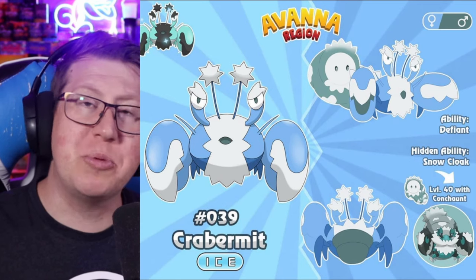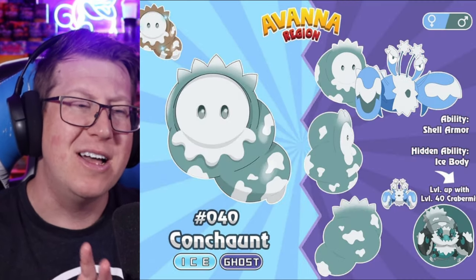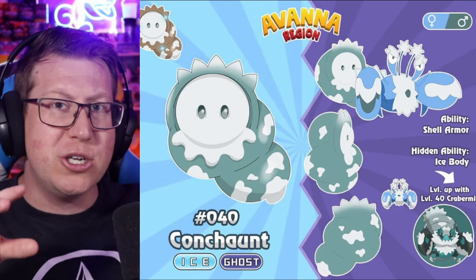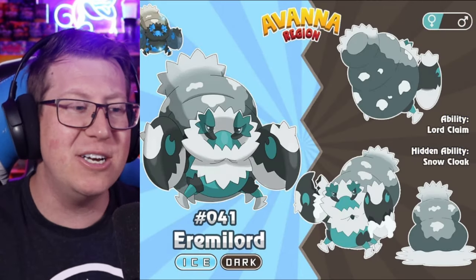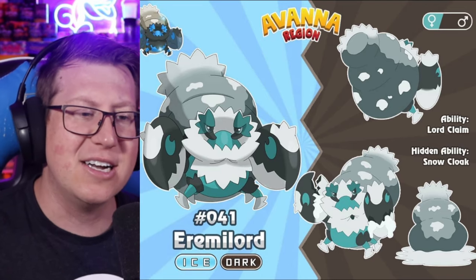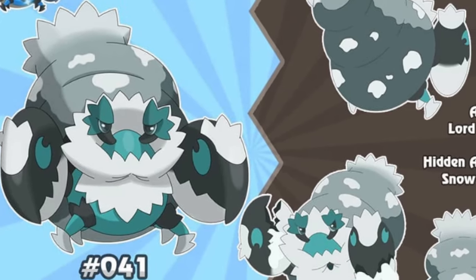Next we have Craburba, a pure ice type based on a hermit crab — looks kind of angry with its fuzzy eyebrows. There's also a side Pokémon called Conchon, an ice and ghost type, which is the shell part. These are two separate Pokémon that actually unite together as they evolve — two Pokémon become one as it evolves into Aeromalord, an ice and dark type. I think that whole concept is very cool. It's got huge pincers and a giant shell like a hermit crab, with very fuzzy white parts.